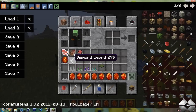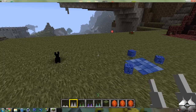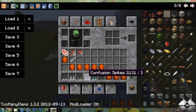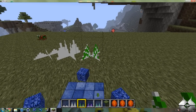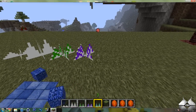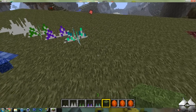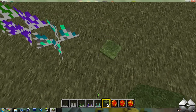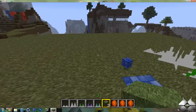Now what we have is the traps. So we have the small spikes, the tall spikes. These are poison spikes, confusion spikes, and weakness. So here are the poison, confusion, and weakness. And then we also have a camouflage block, so you can just walk and step into it. It does disappear as soon as you step on it, but you can make a large pit and animals will just automatically fall down into it.